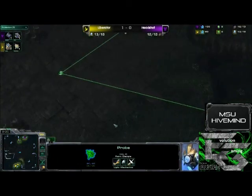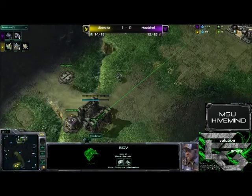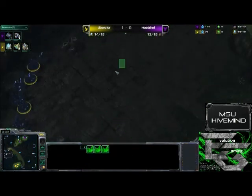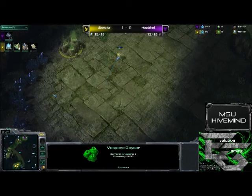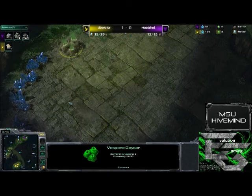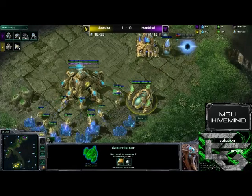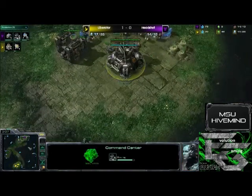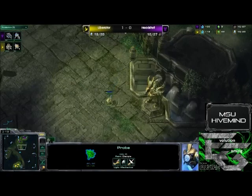We do see Liberator with the first scout, scouting the wrong position first. Headshot looks like he is just content to sit here and macro up. We see the scout going up, but he is also scouting in a position that you physically cannot scout anymore. Blizzard made the change after seeing how well it worked with tournament maps — as of Season 7, this map will be gone. You cannot spawn close by ground to your opponent. You can spawn close by air. So the probe was deterred by that wall off, but it does give away where the opponent is, though not what he's doing.